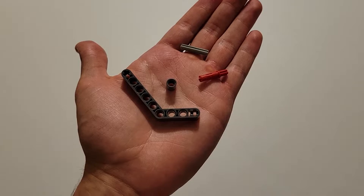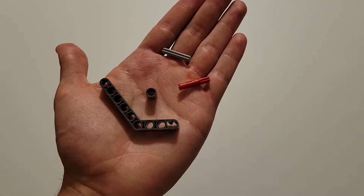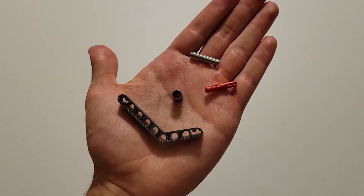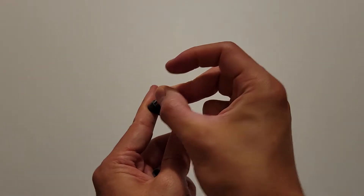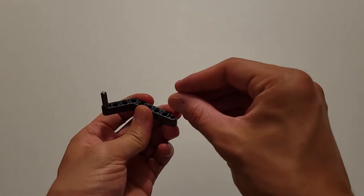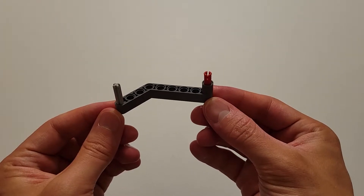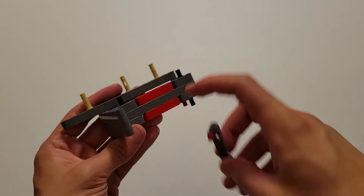Now you'll be needing one of those dark gray bent beams, one of those dark gray pieces that has a beam hole, one of those red pieces that's part pin and part axle, and one of those size 3 gray axles. You know that axle is size 3 because if you hold a beam up to it, you'll see that it spans three holes. Insert that axle into the axle hole on the short side of this bent beam — just make sure it goes to the other side and no further. Then take the axle part of this red piece and insert it into the other axle hole. Finally, this dark gray piece goes all the way down on that red pin. Now you want to insert this gray axle into this end hole right here, and then this red pin into this top hole right here.